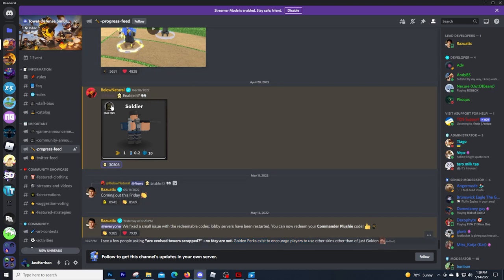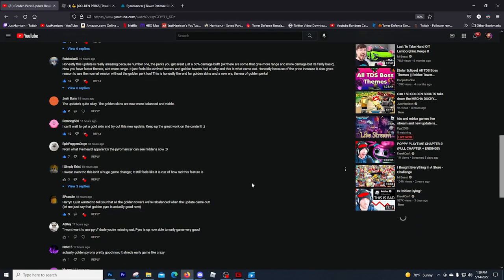The golden perks exist to encourage players to use other skins than just the golden ones, and I am assuming what he means is that they are still working on the evolved towers and those are going to come out at some other point. I'll make a separate video about that, digging into it a little bit more.